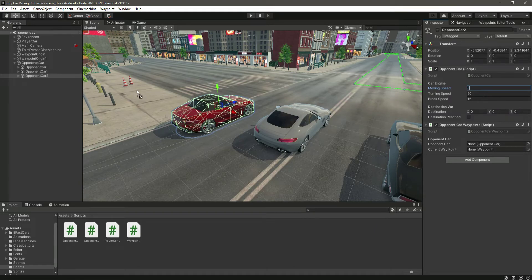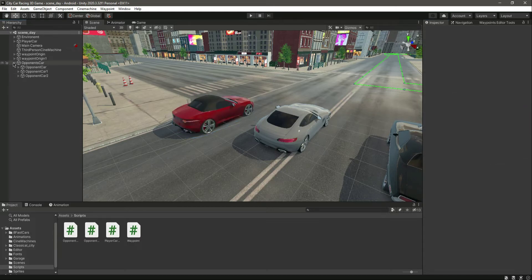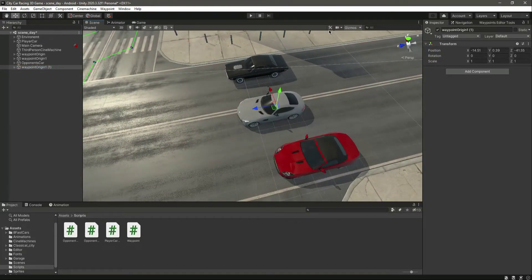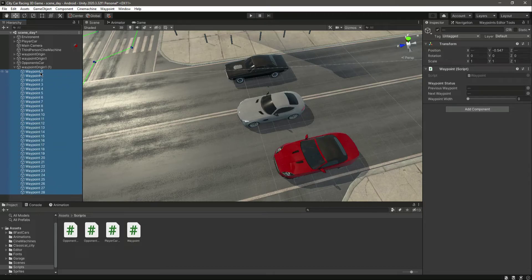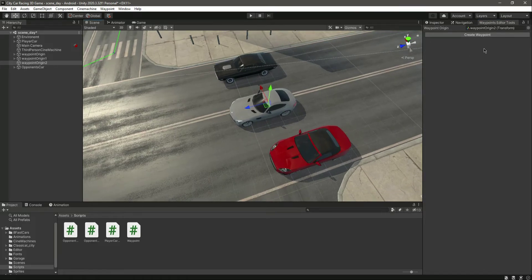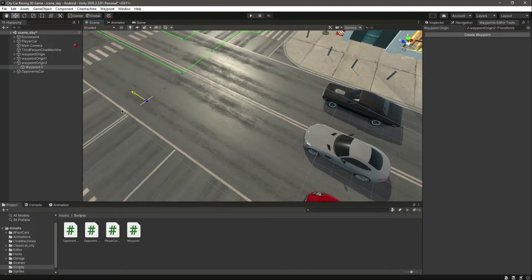Here is the first script, then there is the second one. Let's set the speed to 8 — this will be the fastest car. Let's create a waypoint origin for this. We'll duplicate that and delete all four points — we just need this waypoint origin. Let's name this as point origin 2, move it up there, and let's create waypoints. Let's create our first waypoint and move it there — this will be the first waypoint for this car.